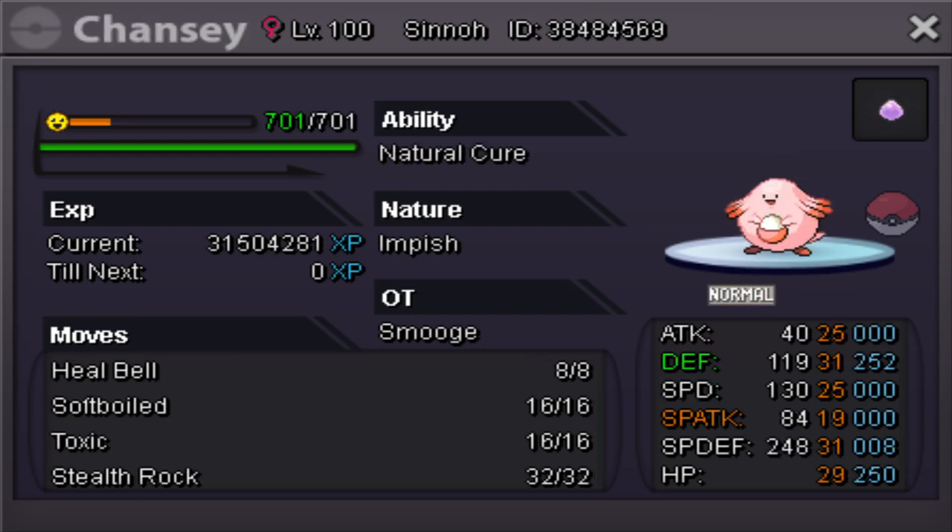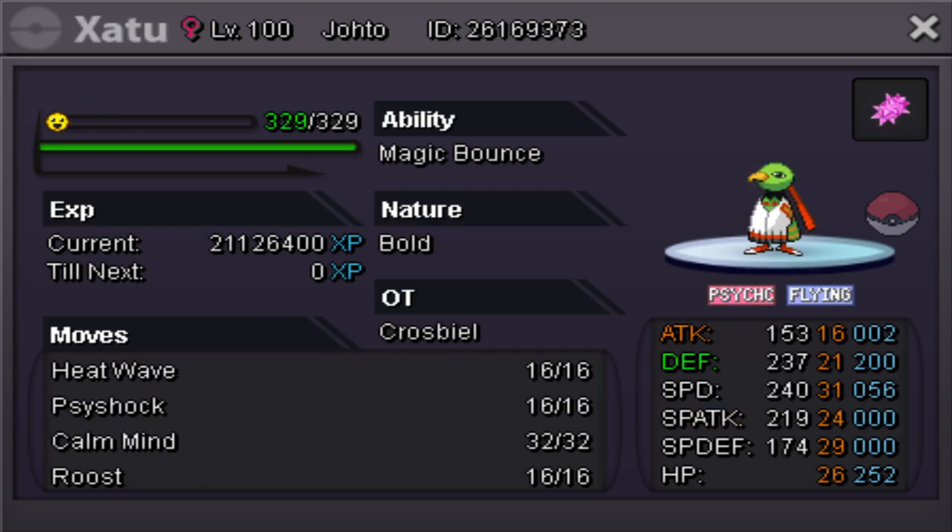Then we have Chansey with Heal Bell, Soft-Boiled, Toxic, and Stealth Rock. This is basically our Volcarona answer. We also have Ditto to copy back. Next we have Xatu — it's kind of a stallbreaker. Xatu's really good against stall because it sets up on everything and wins, except for Clefable. If I can weaken Clefable, Xatu just wins against opposing stall. We have the Colbur Berry to take knockoffs and pursuits, so that's always cool.